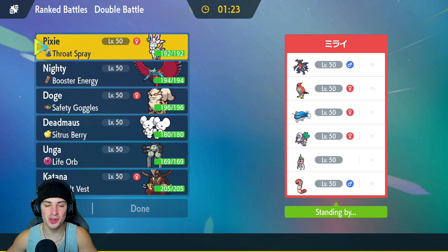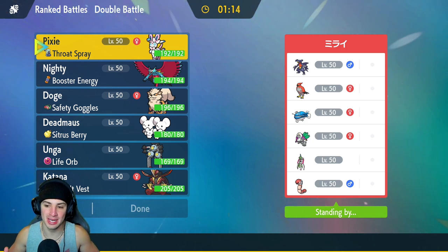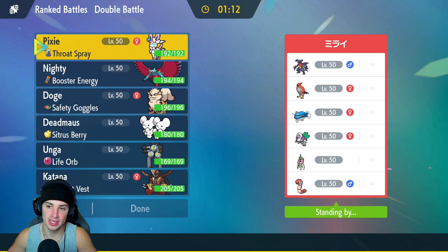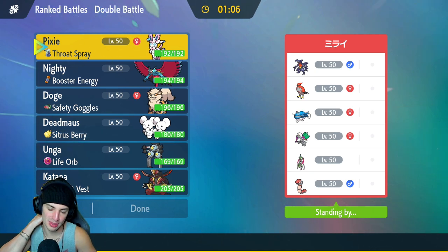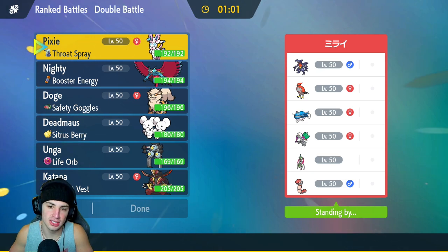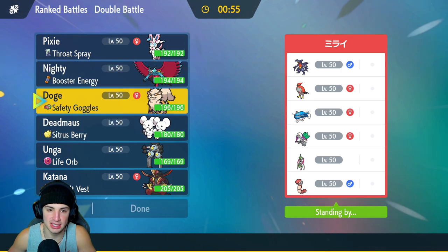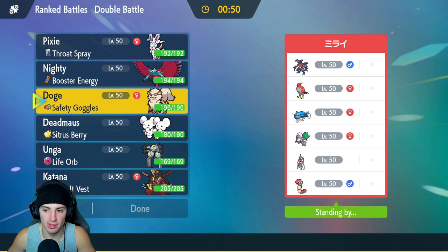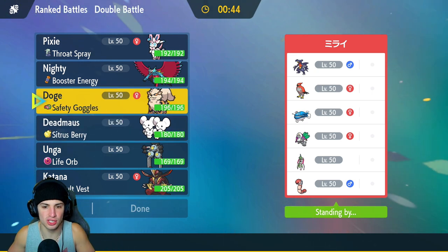First match coming at you guys. We're going up against a Dondozo team without its little buddy Tatsugiri, but the main combo here is going to be Orthworm and Garchomp. They can go in with Garchomp and Orthworm, heal up Orthworm with any ground moves like EQ, and thrive that way. They also have Talonflame, Oranguru to pop Trick Room, and Iron Valiant. I don't really see them bringing Oranguru, but Talonflame could definitely be an easy lead. Dondozo could be there too, but it might have Water Veil.